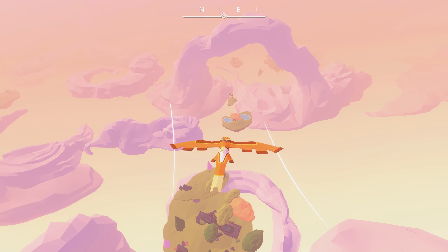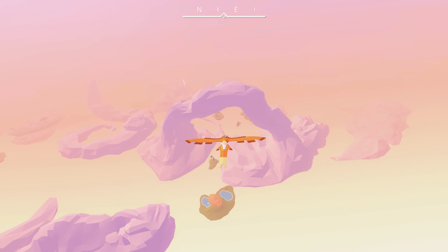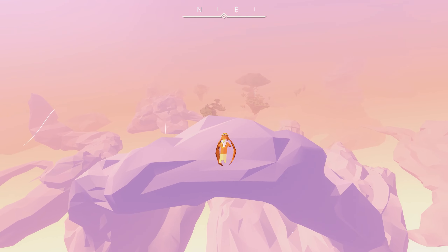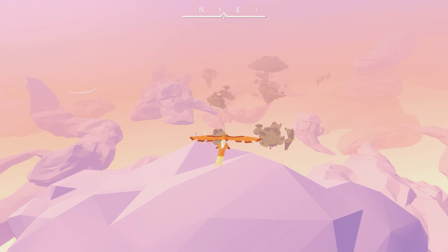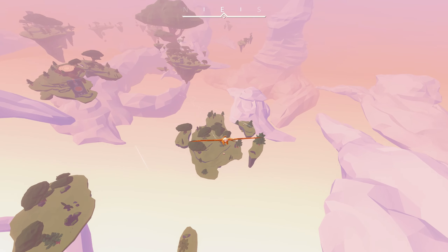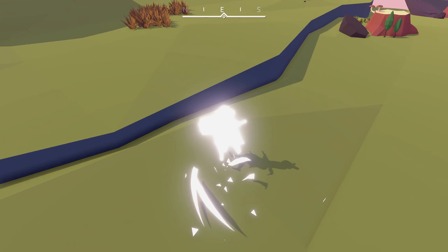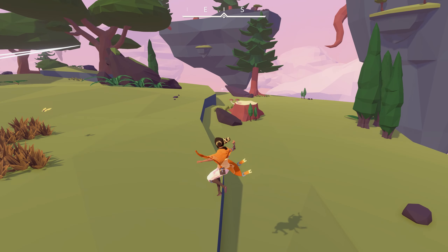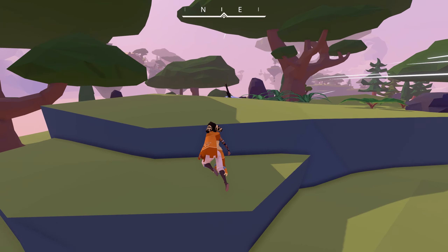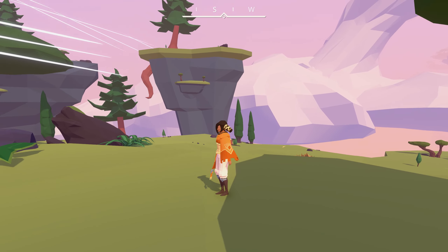We're going to explore these platforms. You want to keep your altitude the same. Make sure we land on this one — be careful when you dive down like this. This is how I land. But once you actually miss your platform, you can teleport back if you go too low, so keep that in mind.